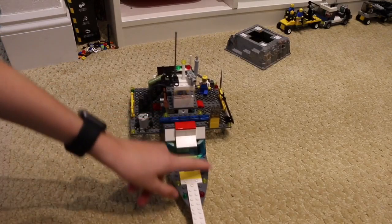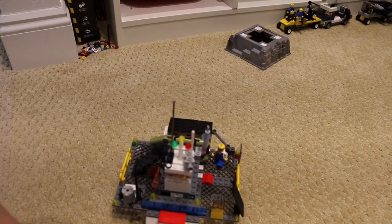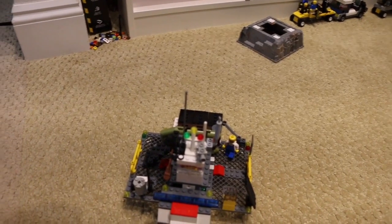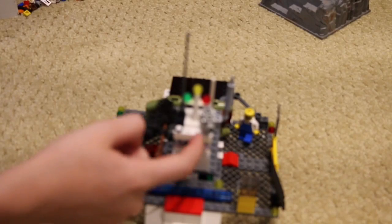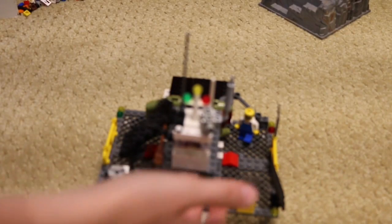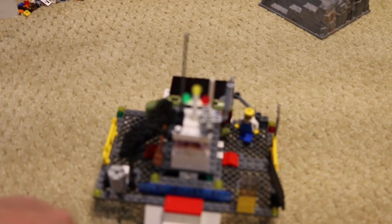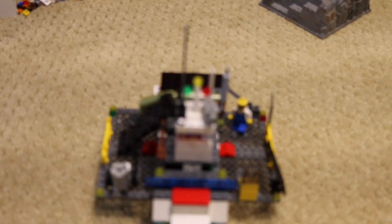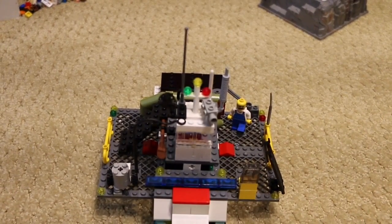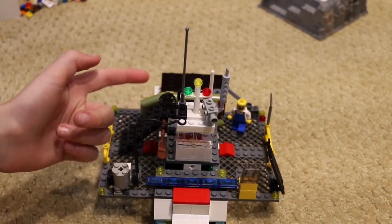Up here are solar panels — that's what they're supposed to be anyway. I don't know how well they look. And then here is the window where the guy sits. By the way, in here is the food. Let me just focus it. There we go. This is where the guy drives the boat from.